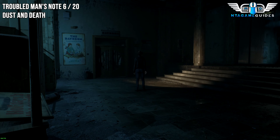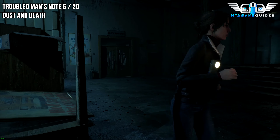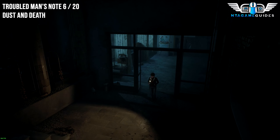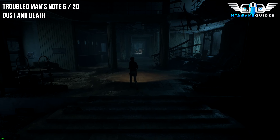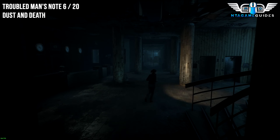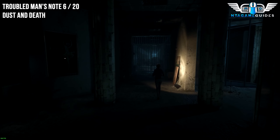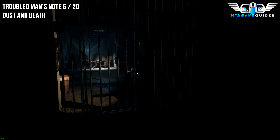For the last collectible before we go into the day room — do not go through the day room door yet, keep that chain on the door. We need to head back to where the reception is. Since we've got the bolt cutters, we can go through this gate in front of us. That will reveal our next Note — a Troubled Man's Note. This one should be called Dust and Death.